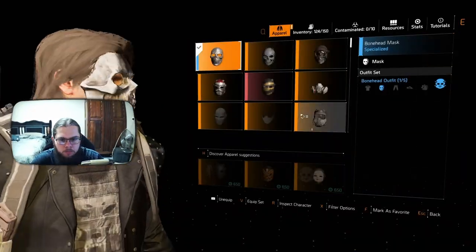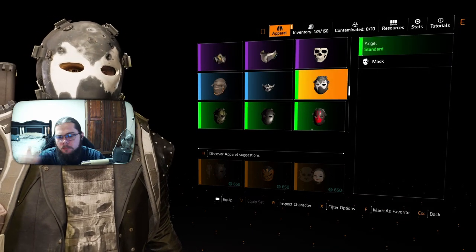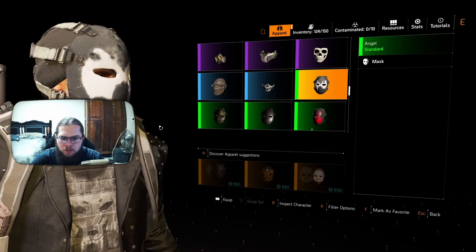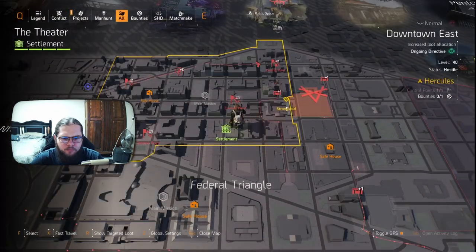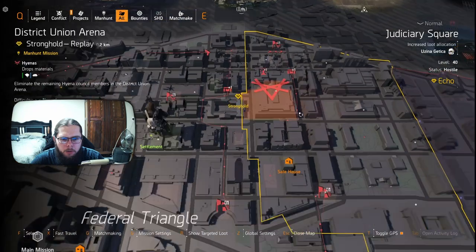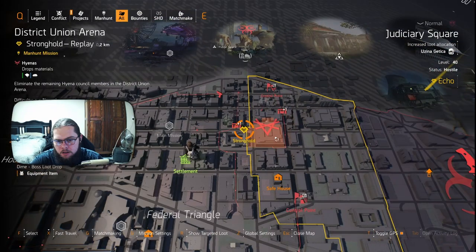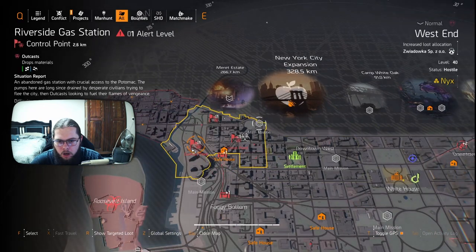The first mask we're going to be looking at is the Angel mask. The New York Hunters masks are not really complicated but there is a lot more to them. For this mask you are going to need to collect six lion eyes and then activate six lions. In preparation I would say probably clear out the Riverside gas station control point — it's not necessary but it does make life a little bit easier.